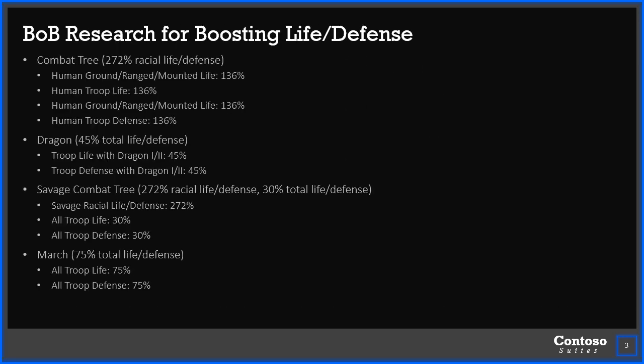So what kind of research boost are you going to get? Well, there's the combat tree, and that's going to give essentially the same as the attack, but it's going to give racial life and defense — 272% human life and 272% human defense. Then, of course, the dragon tree: if your dragon's there, you get a 45% boost to life and defense. The savage combat tree also gives the racial boost, and then an additional total life and total defense at the bottom.